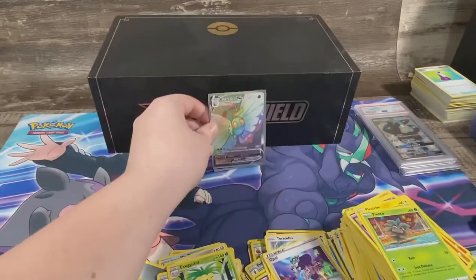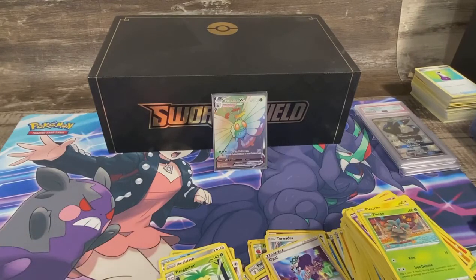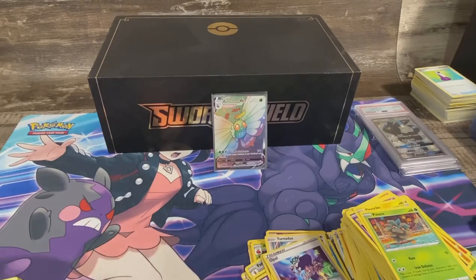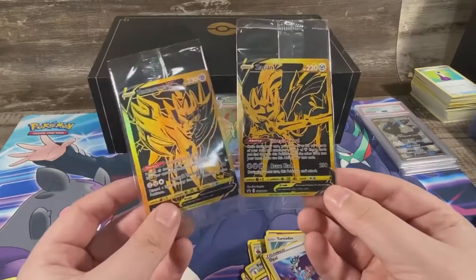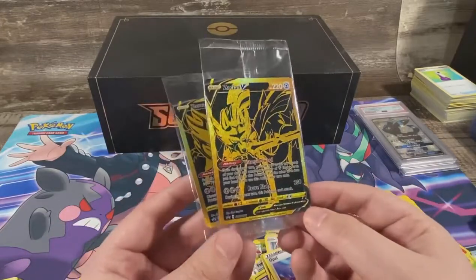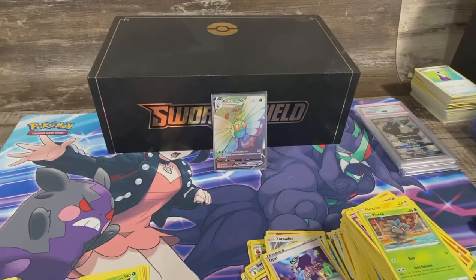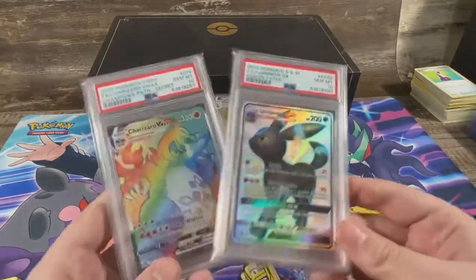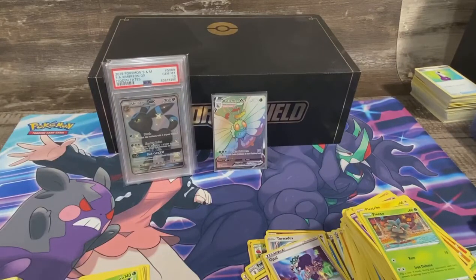These boxes retail at $100 a piece but I don't think they're at stores anymore — they resell for about $150. If you guys are thinking about picking one up, the hits weren't the best, but when you do get the two Zacian and Zamazenta promo cards — those are exclusive to this box — and those cards alone are like $50 to $60 for the pair. Not too bad. Thank you guys for watching — if you haven't, make sure you like and subscribe, it will help us out tremendously. Go check out some other videos — we've had some great pulls, we opened an evolutions booster box and all that. Thank you guys for watching, I'll catch you in the next one.